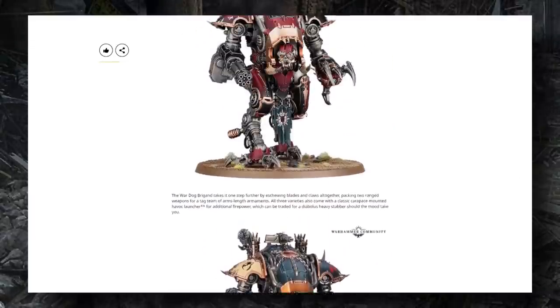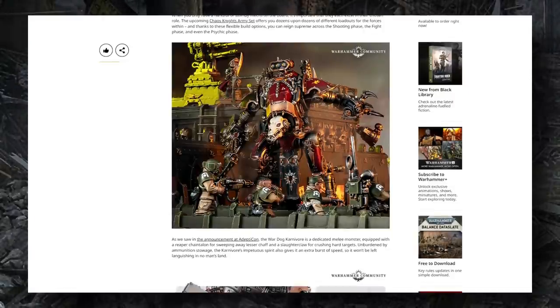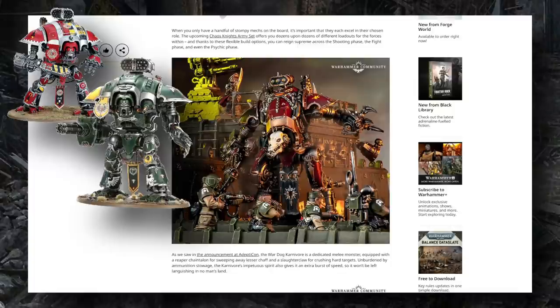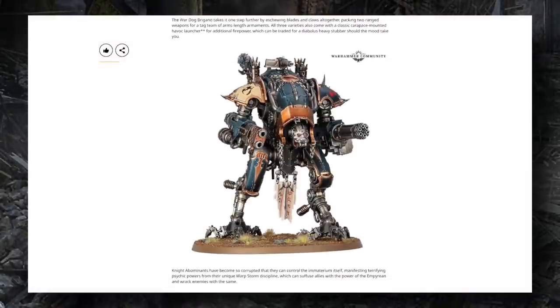The cool stuff about this spoiler are the new unit types coming out of it. This new War Dog kit will be able to build three varieties: the War Dog Carnivore, which is the double melee weapon version; the Stalker, with a melee plus ranged weapon; and the Brigand, a dual ranged weapon variety.